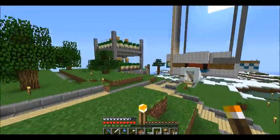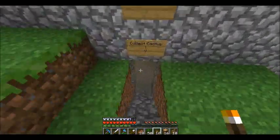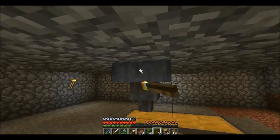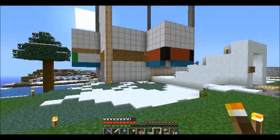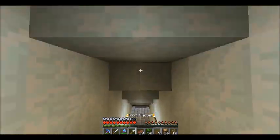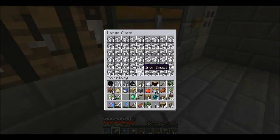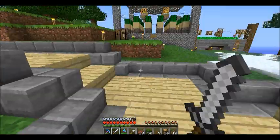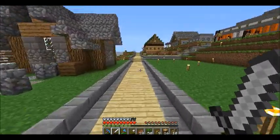The cactus farm that Jack made is actually really effective - it just keeps going all the time. It's full, literally just stacked. General also revamped the iron farm, so we're sitting pretty good with iron. I thought about helping out with that but I got into my other build and that's where all my time's gone.